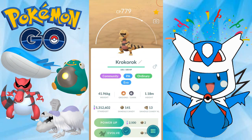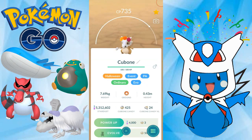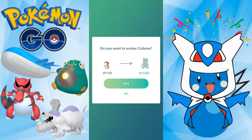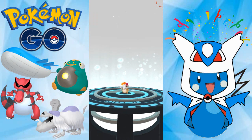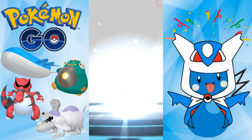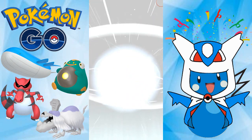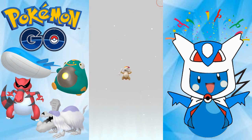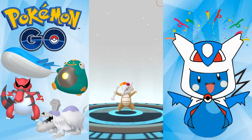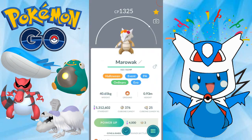Alright, pretty cool. Cubone, let's go get a Diodem Wertos Marowak. Awesome. So that, we got a Diodem Wertos Marowak.